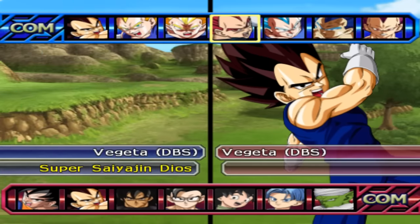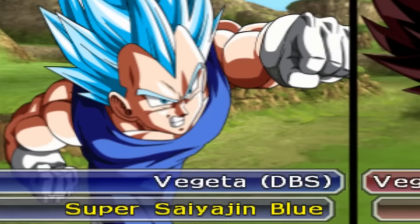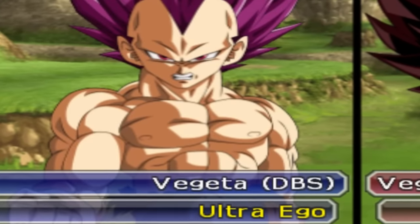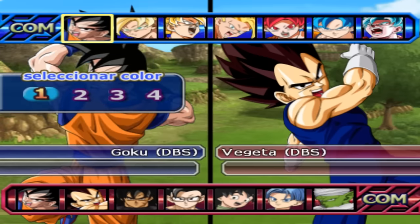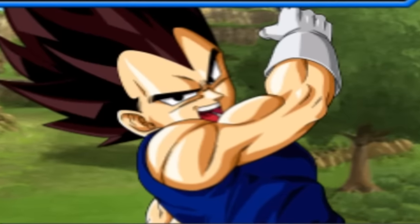As for Vegeta, it's more of the same — he's got God, Blue, Evolution, and Ultra Ego. Anyway, I just wanted to see them fight, so we're going to start with a match in base form, then kick it up to gods, and then see these two in their max form.